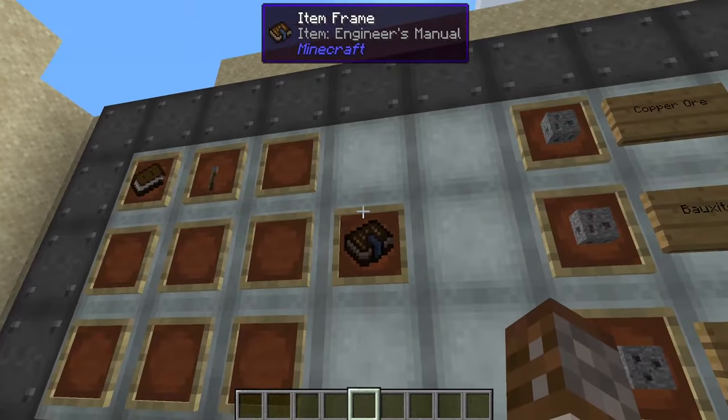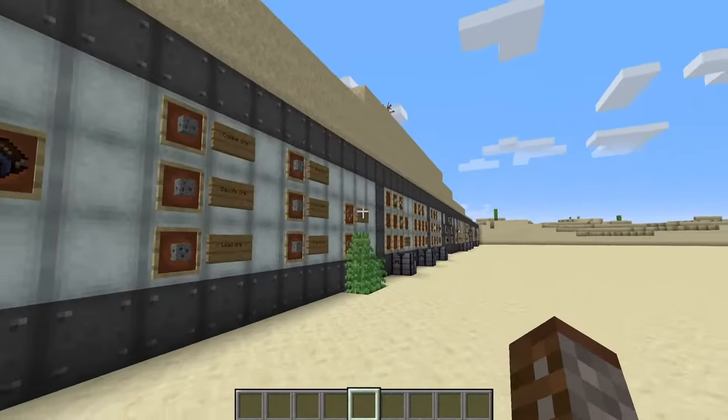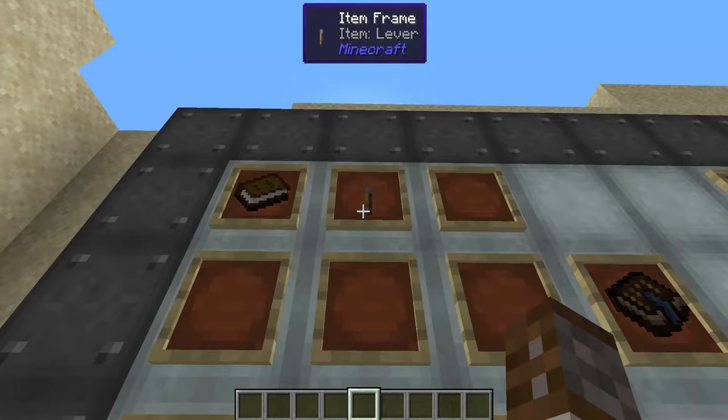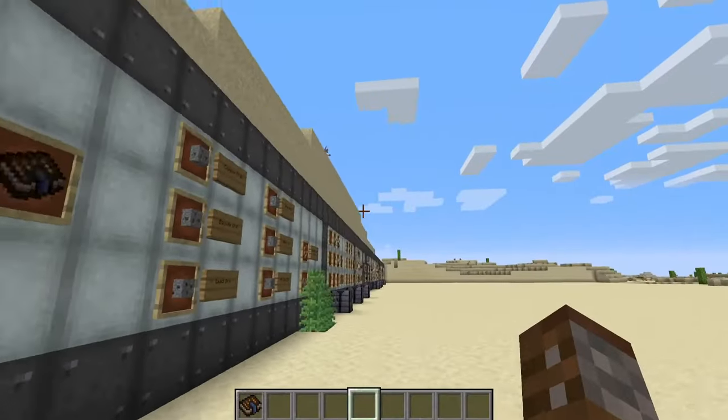The first thing we're going to need is the Engineer's Manual. This is a book for Immersive Engineering and it will essentially tell you how to do everything in this mod. You just need one book and one lever inside a crafting table — it's a shapeless craft — and you get yourself one Immersive Engineering manual.